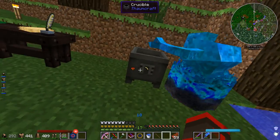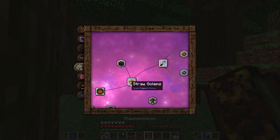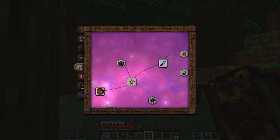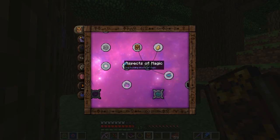Bam — crucible, good to go. Place water in crucible. What's next? I don't know. We need items that give off Modus, Spiritus, and Humanus. So what gives off Humanus is my question. Is this the right one? Where's the aspect? Alright, Humanus — what gives off Humanus?